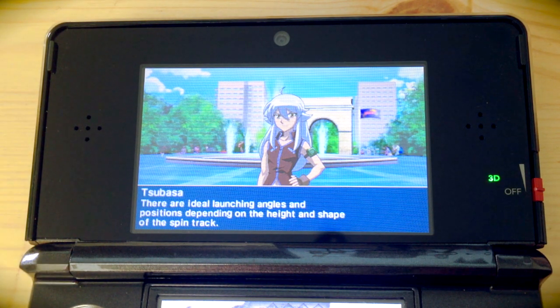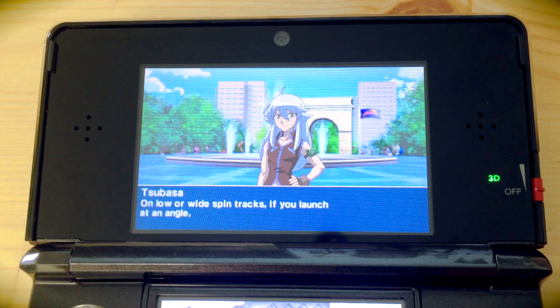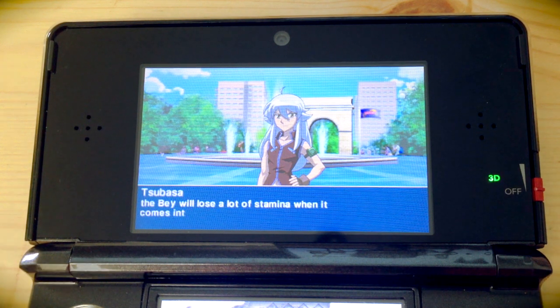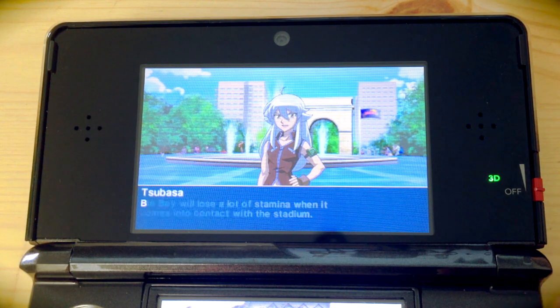The spin track is one of the bottom components of the Beyblade tops, and you can change it. As we're being told here, low or wide spin tracks change things if you launch at an angle. You can do that by moving around your 3DS as you launch. But if you do that too much, you hit the stadium too hard and lose some momentum, so there's a bit of a payoff.